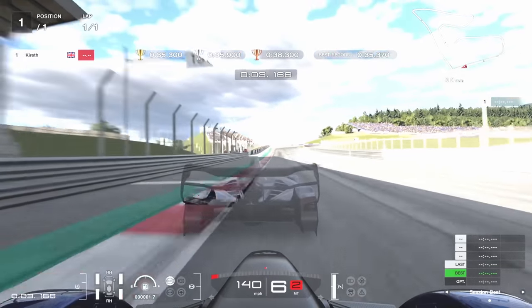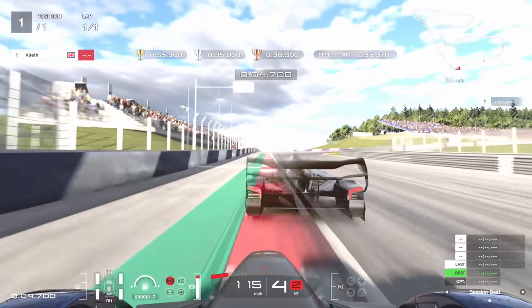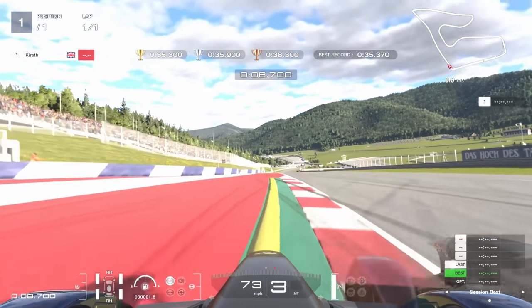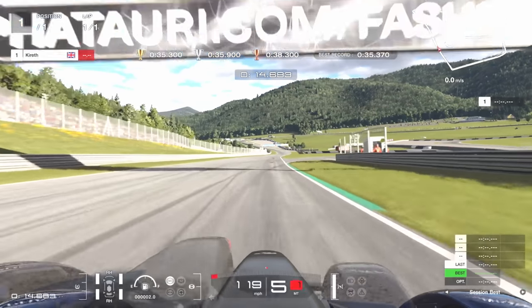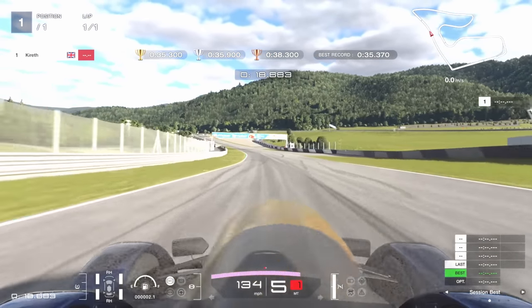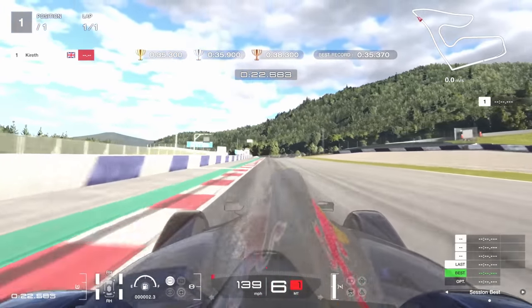So the first braking mark is a 100m board. Brake just before it, down to second or third gear. Avoid that sausage curb on the inside and on the outside, then accelerate nice and easy. Now in the Red Bull Junior car in Gran Turismo 7, it's a very different car to GT Sport. In GT Sport I would try and carry a lot of speed through the corners, but in GT7 just brake as late as possible.